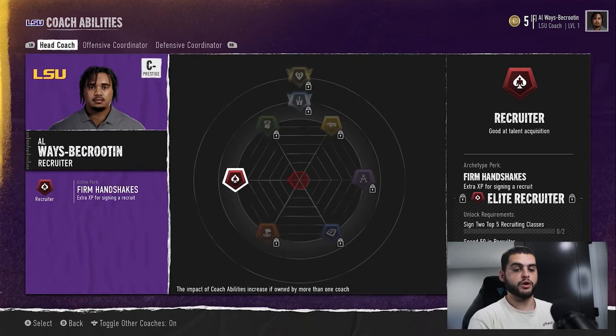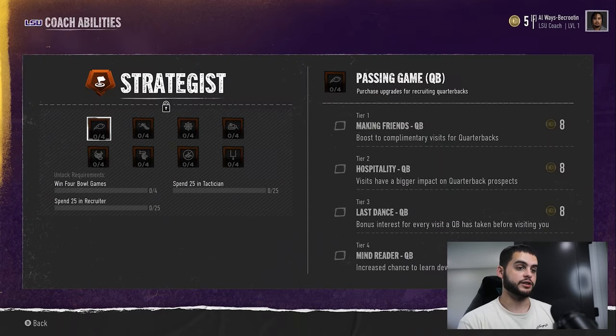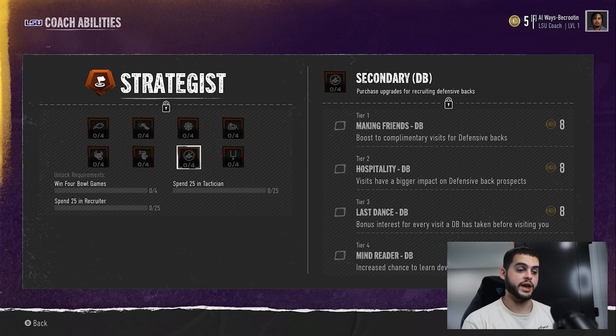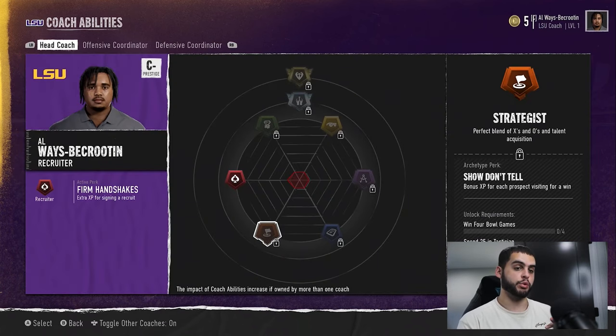I will make a more in-depth video going through all this and what I would choose for building my program. But to give you some more insight — while you want to max out Recruiter since you're going the recruiting route, there are a few things you want to do in tandem. If you go over to Strategist, this is how you get better boosts for complimentary visits and bigger impacts for visits and player interests. To unlock Strategist, you'll have to win four bowl games, which could take some time. This coaching progression is a marathon, not a sprint — you may need to save points for year three when everything is unlocked. Definitely play the long game, sit down with pen and paper, and break down everything you plan on doing with your coach very carefully so you don't regret it by season three.